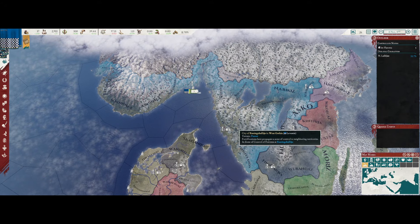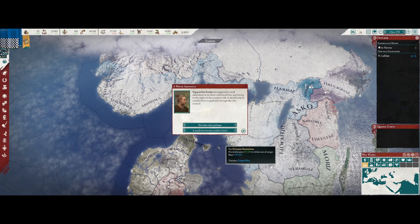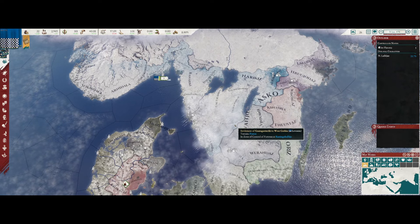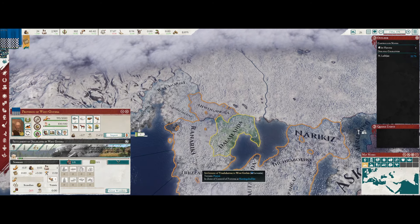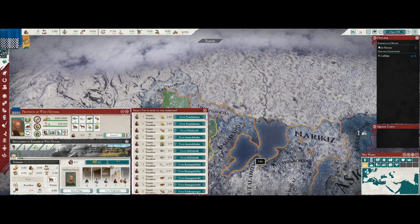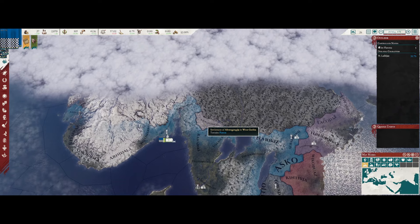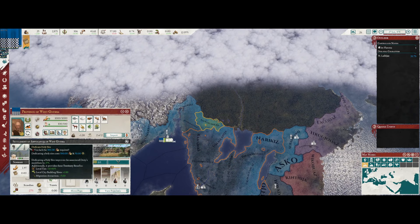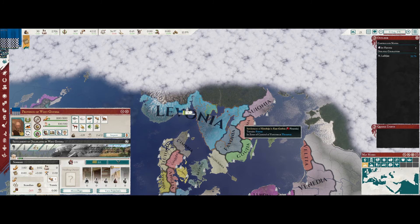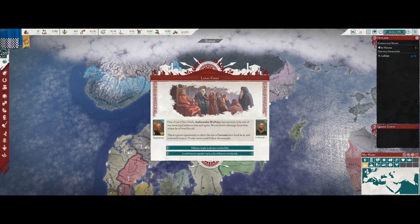You get more centralization and civilization level by building cities and various city buildings. We don't need more stability - I'm okay with the amount we currently have. Now we should be able to eventually colonize Awangangia. There we go - now we have all of Ultima Thule and most of West Gothia. We have to take the last bit from Favonia, so I think that's who we're going to declare war on next.